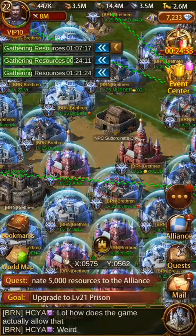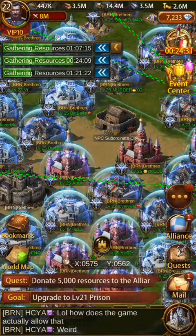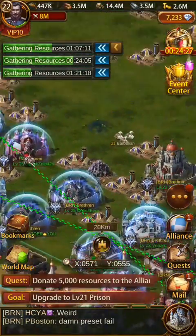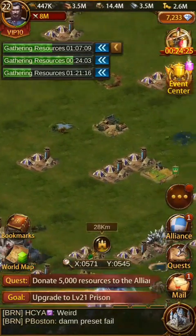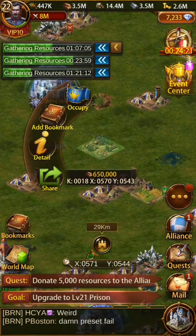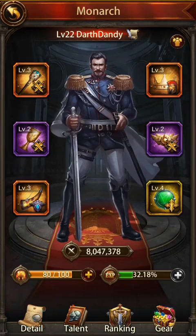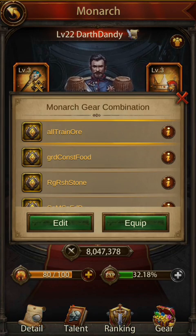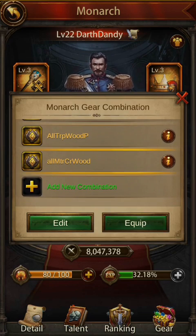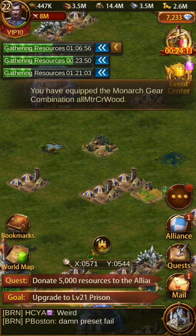Hey guys, Dandy Dan bringing you another Ebony video. This one is on stamina. Stamina is kind of a big deal in the game. Today is actually a gathering event, so I'm gonna do a quick little gathering here. Let's set up and put on a wood crystal. I have all my presets done — that's another video you can catch.